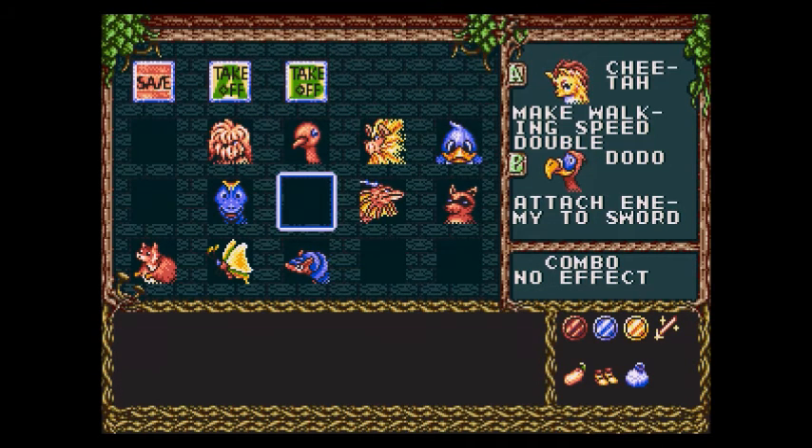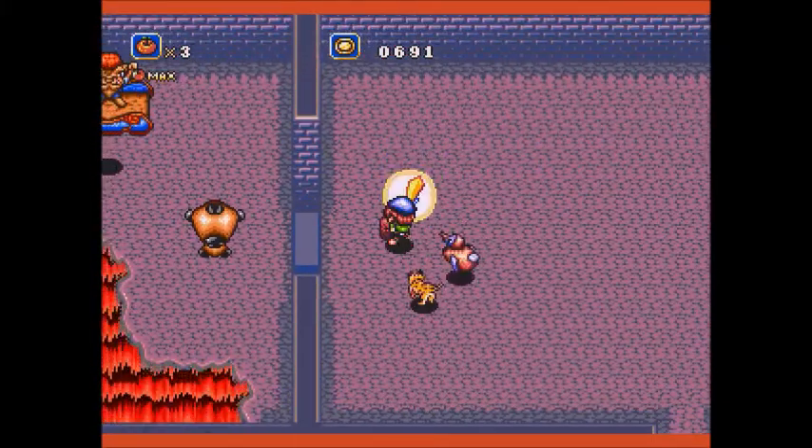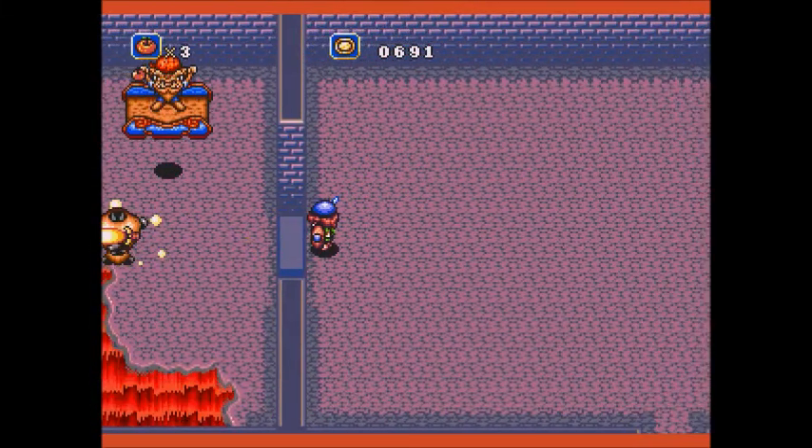To trigger the boss, you just need to have dodo on and grab the torso of his little puppet. That'll piss him off.